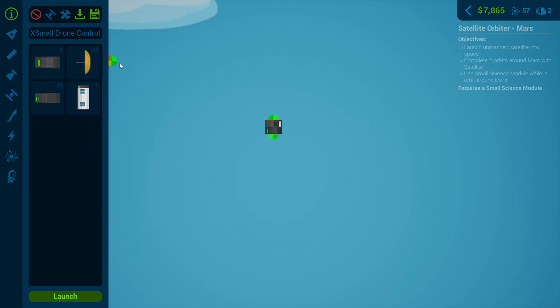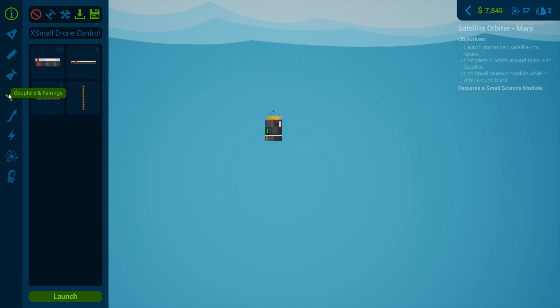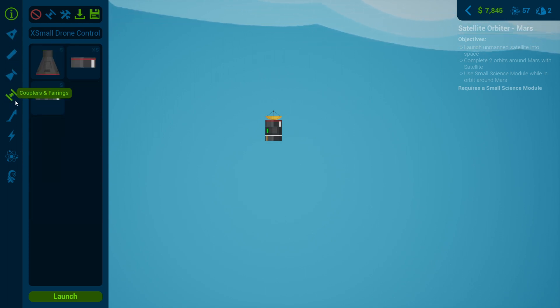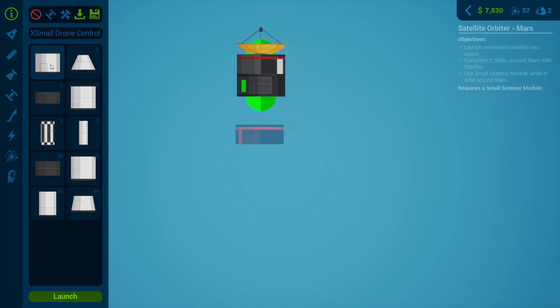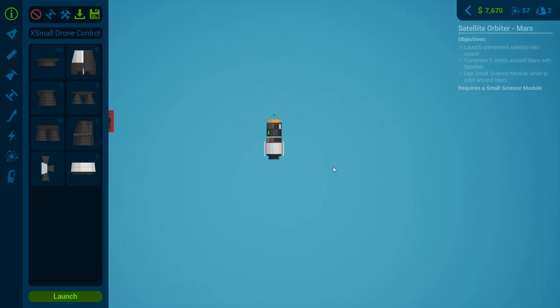The satellite gives you a bonus in research points, so we might as well get the bonus if we can. We'll get power sorted and put on some solar panels. There was a connection thing we could use - side decoupler is too big, small fairing is just small, and the decoupler won't fit. Let's just get a small fuel tank - connect there we go - and then at least we can have some solar panels on.